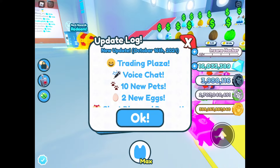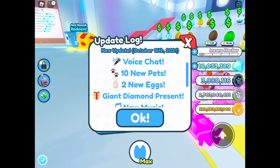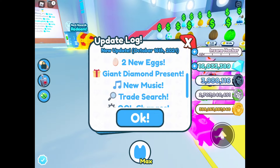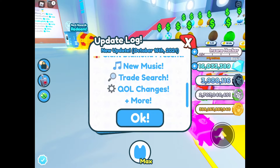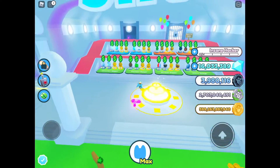Hello everyone, welcome back to another episode of Pets Simulator X. Today the update has finally released — the new update includes Trading Plaza, Voice Chat, 10 new pets, 2 new eggs, giant diamond present chest, new music, trick search, and QOL changes plus more. This update is quite a big update.